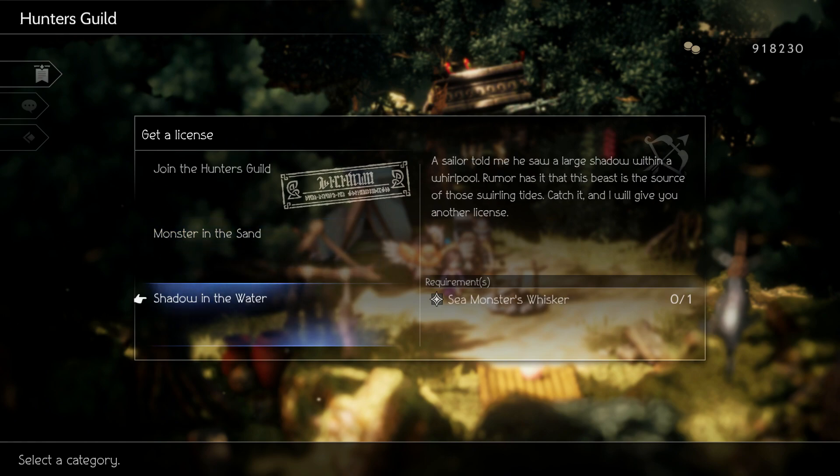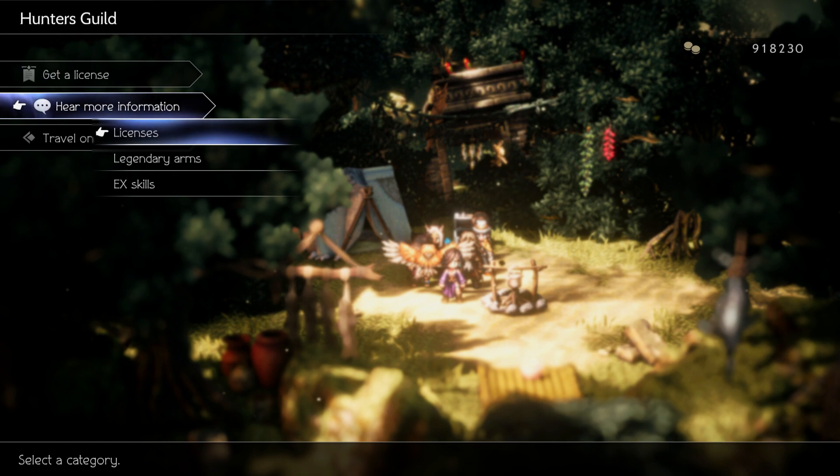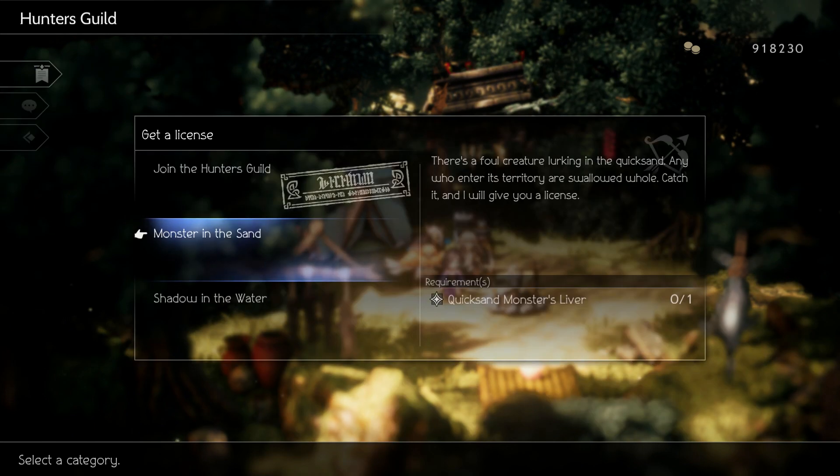This will allow you to equip the same license on multiple party members. We can acquire up to three licenses max from a guild master — one granted upon talking to them and two for completing the tasks.